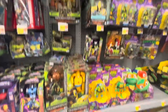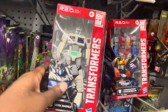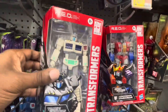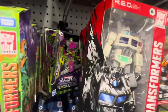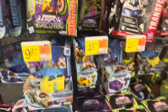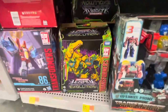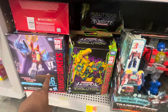Then we get some Transformers Rise of the Beasts figures right up here. We also found some Red line figures — I'm not the biggest fan of the Red line, but they do look like really nice figures. We've got Ultra Magnus, then Starscream, then Knockdown, and some other figures as well. Then I found Mirage and Laser Cycle. Down here we've got some other Transformers figures and then Grimlock — G2 Grimlock.